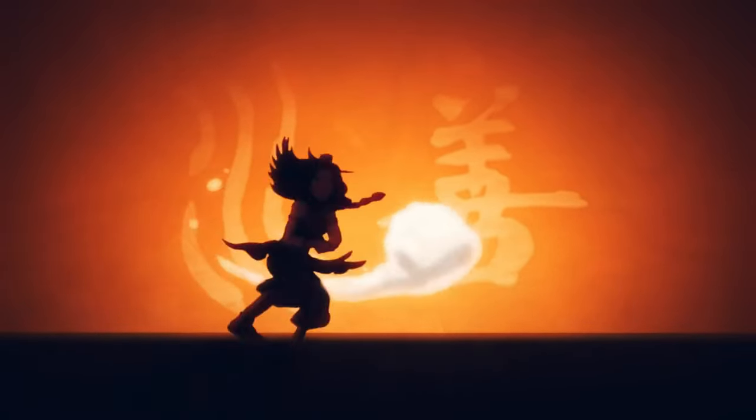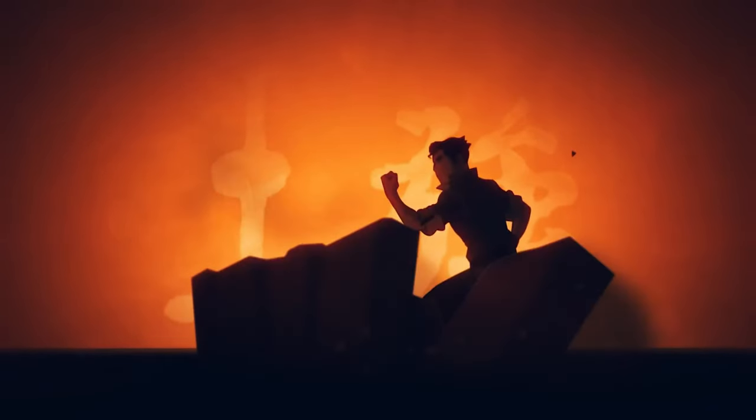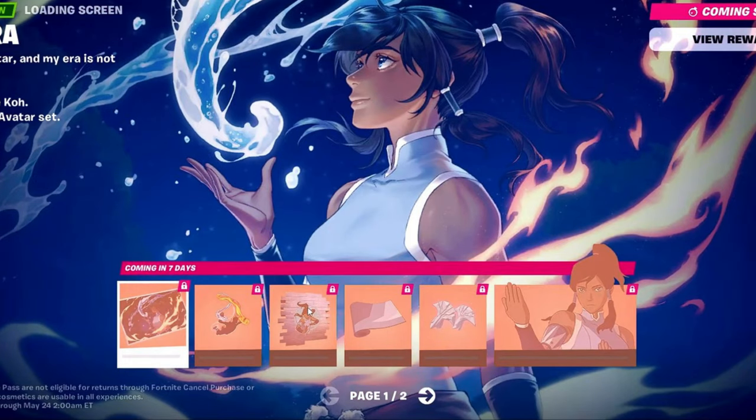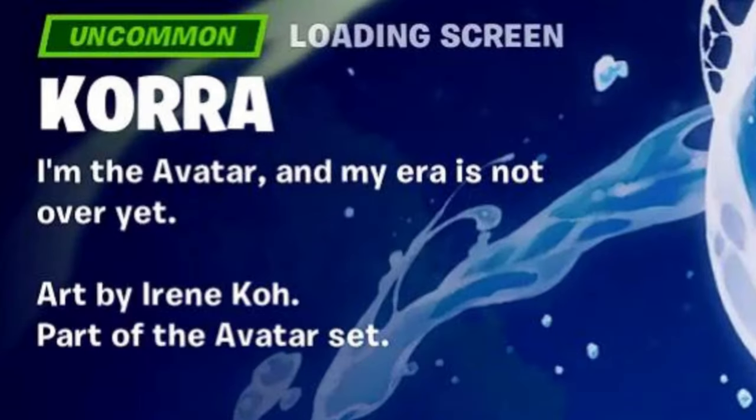To begin with, these are some of the things that are available to see directly in the game. Although everything will be unlocked from April 2nd, as a preview you can already see some things. Among them we have two backgrounds for the character's frame, one of which is made by Irene Ko who made the drawings for the Turf Wars comic saga.